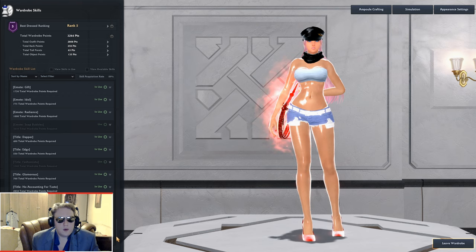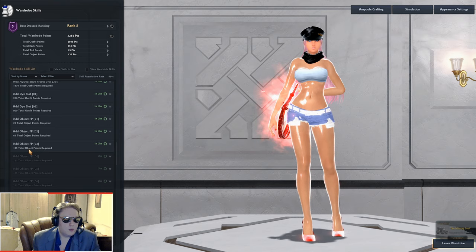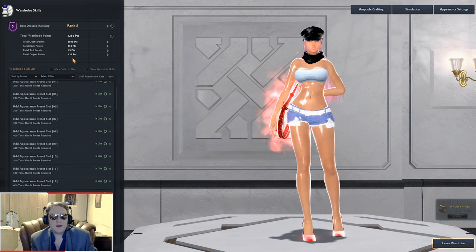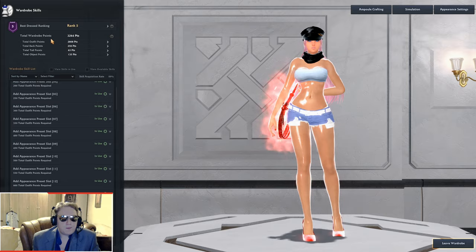This covers all the skills in the dressing room. Pay attention to what kind of points each skill requires — for example, Add Object FP only requires object points, not total wardrobe points. Some skills only need outfit points. But keep in mind that everything across all your characters counts toward your total wardrobe points. I have 3,200 total points — that's not just from Orisha; my alts with their outfits and objects all contribute.